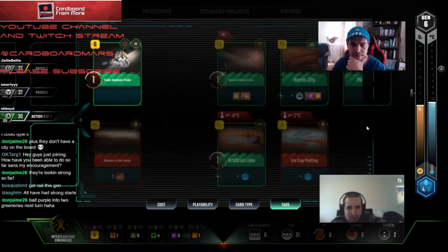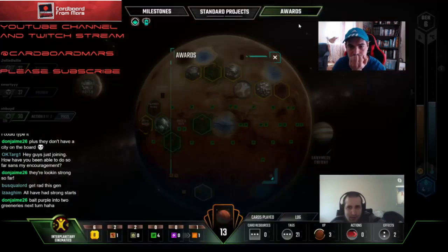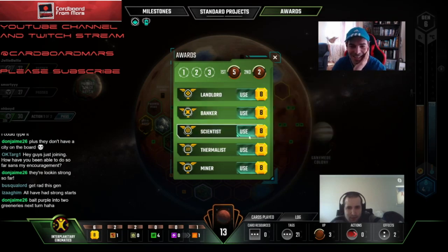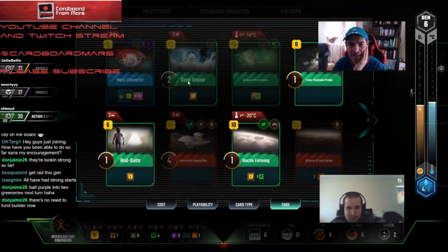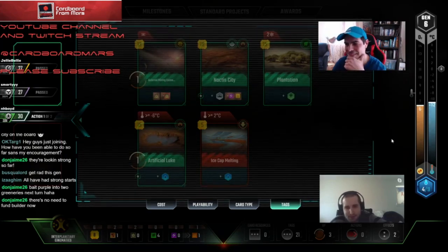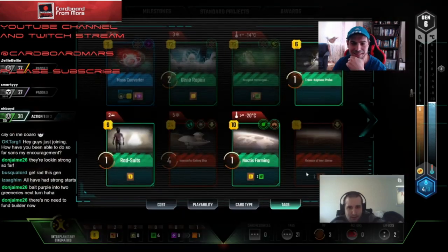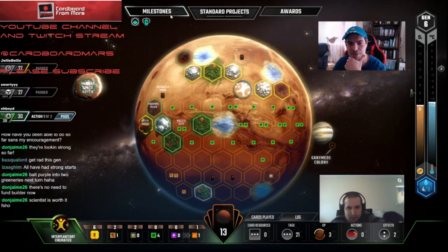Let's claim Builder, just get it out of the way. Or we could — what's the science count right now? Do you want to claim Scientist and get that out of the way? That's interesting. Because we can just build it next. Getting that first award is always very good. We've got four, five, six, seven in hand, and we have Research. We played it already. I'm saying we played Research, so them catching up is going to be very rough. I would claim Scientist then. I think we play Rad Suits and then claim Scientist — Builder are first actions. I would just get Scientist now because Purple might fund Miner.